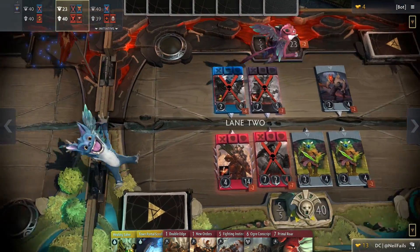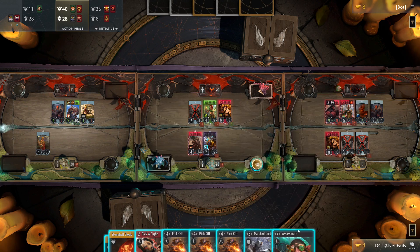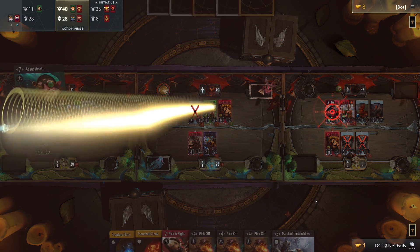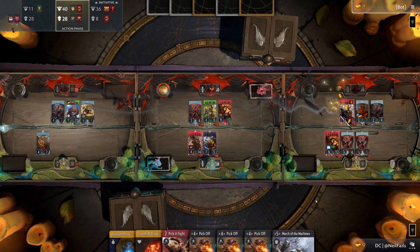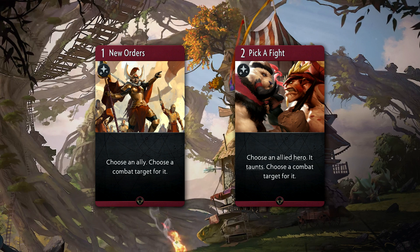Please note that Bristleback doesn't necessarily have to kill to gain the armor. You can technically kill the hero from another lane and, as long as it was blocking Bristle, he'll gain the permanent buff. But he won't get any buff if he dies in the process. Being able to redirect Bristle's attacks can help set up the passive.